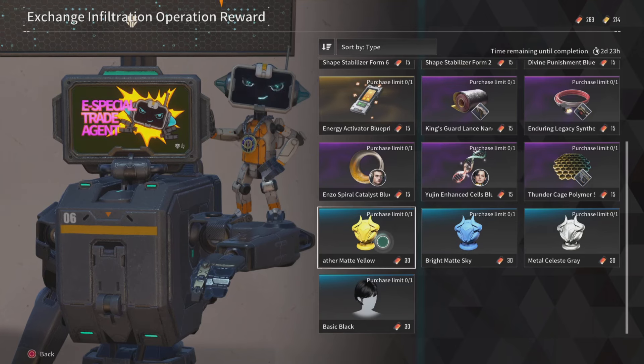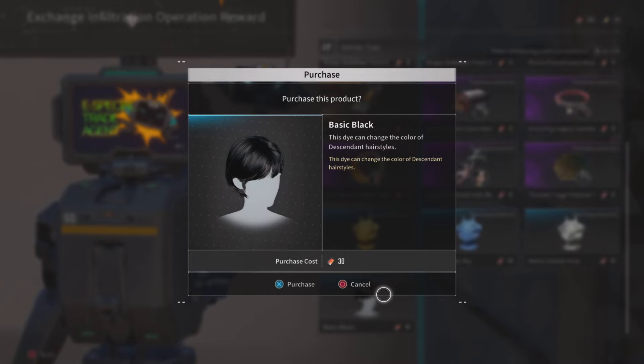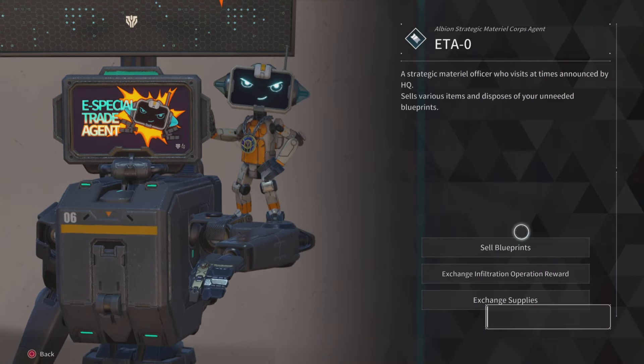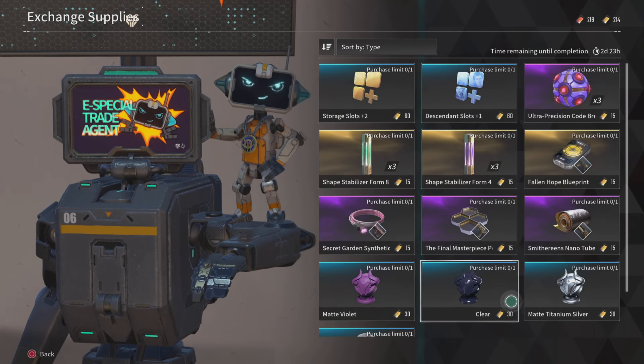Out of everything on the special trader, it's going to rotate each week. The Hair is definitely a must, and the Energy Activator — why not. If you need equipment slots, go ahead and grab those. All of those are pretty fantastic. I wouldn't be grabbing any other precision code breakers — I would just hold on to the different currencies until next week and see what you get.